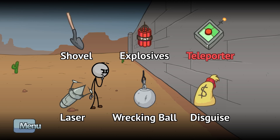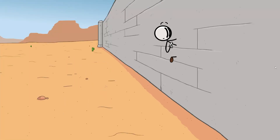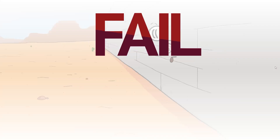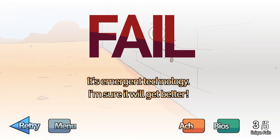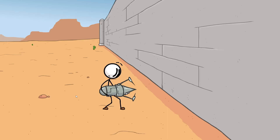Let's retry and try the teleporter. In these sorts of games, the higher-tech the tool, the less likely it's going to work — something hilariously stupid is going to happen instead. Yeah, we're clipped into the wall. Emergent technology, I'm sure it'll get better. Nightcrawler would have that problem all the time in the X-Men comics. Let's try the laser next — open sesame! That actually went better than I thought. I figured we'd just burn ourselves in half.